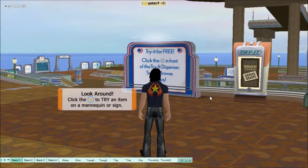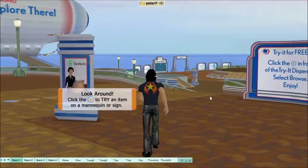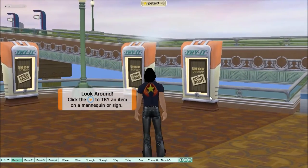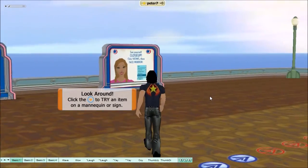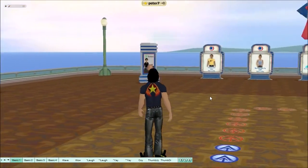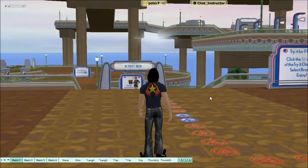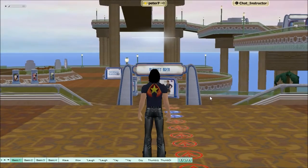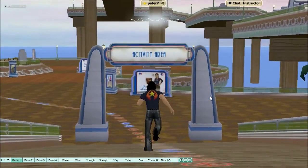As it says here, look around and read all the signs. There are triads here where you can try on different clothing. All the way through as you go, you will collect points and get what they call T-Bucks. At the end you will have a little bit of cash in world if you want to buy some clothing, so you have to go all the way through.